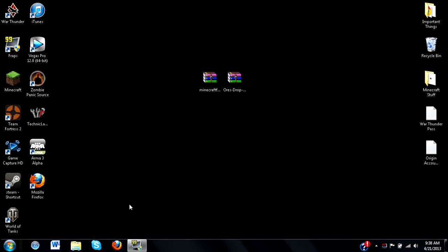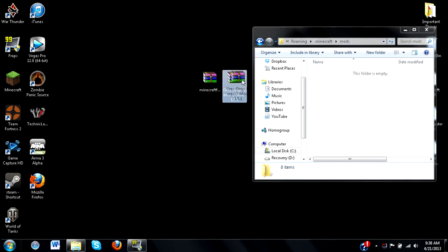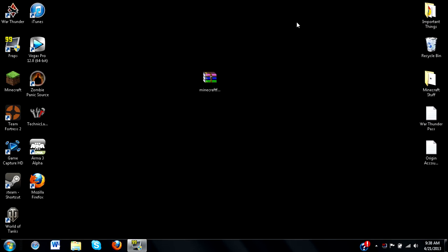Once you're done with that, quit out and go to %appdata% again — your Roaming folder. Go to your .minecraft and locate a folder named mods. Once you install Minecraft Forge, this folder will be generated. Just double-click on it and drag in the More Ores mod file. That's really all you have to do.